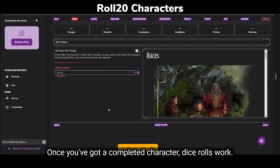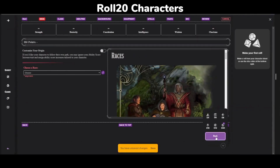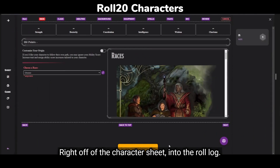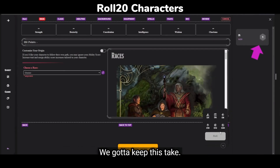Once you've got a completed character, dice rolls work right outside of the VTT, straight from the character sheet, just like you're used to — right off the character sheet, into the roll log. I crit fail right now on stream. Perfect. We've got to keep this take.